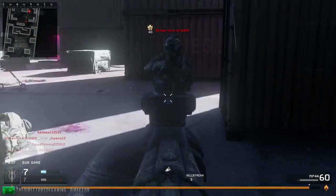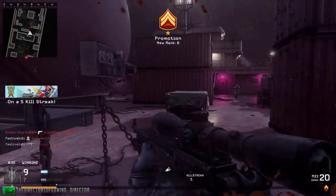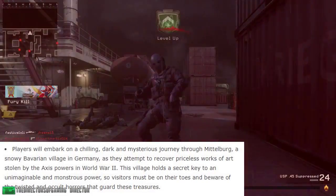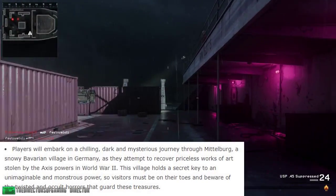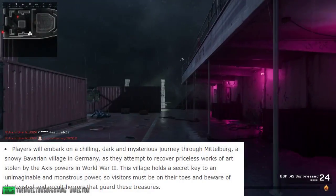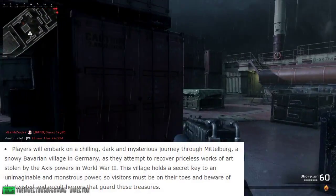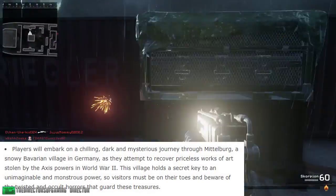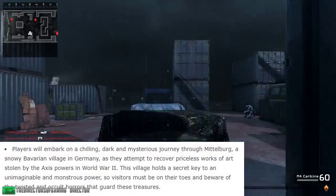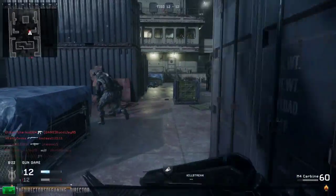The backstory for the mode is based on a real story of finding stolen art during World War 2 — men and women who risked their lives to save works of art. Players will embark on a chilling, dark, and mysterious journey through Middleberg, a snowy Bavarian village in Germany, as they attempt to recover priceless works of art stolen by the Axis powers. This village holds a secret key to an unimaginable and monstrous power, so visitors must beware of twisted and occult horrors that guard these treasures.